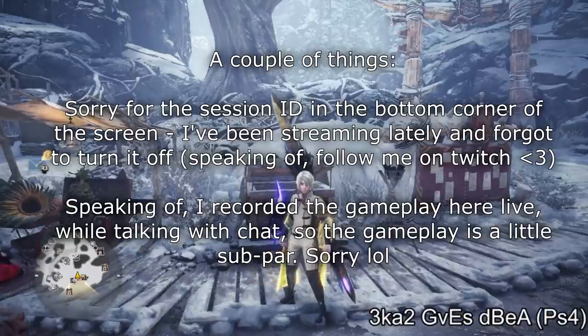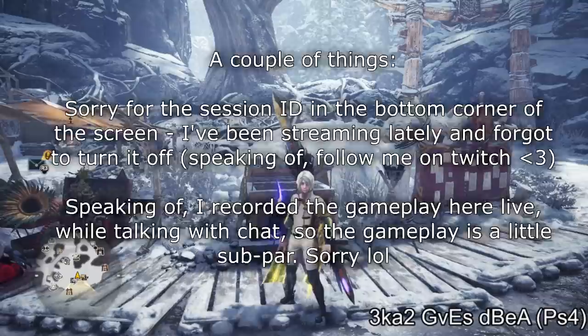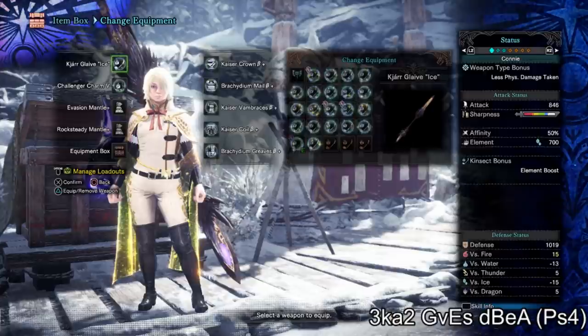Hello again, Kons here. I've recently been covering matchup guides for Alatrion — showing you how to deal with greatsword, chargeblade, insect glaive, all sorts of weapons, hunting horn even. But today I wanted to provide a more general counter build that works really well in multiplayer and is also really accessible for anybody regardless of skill level. I just want to quickly go over the gimmick of the build before I show you the set.